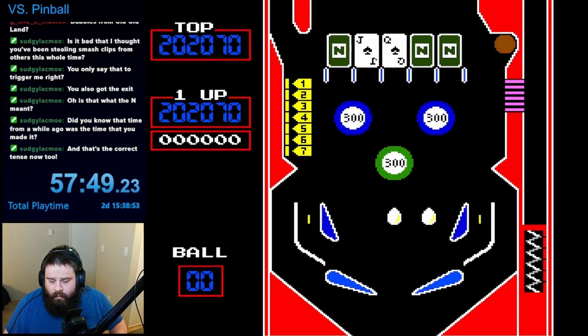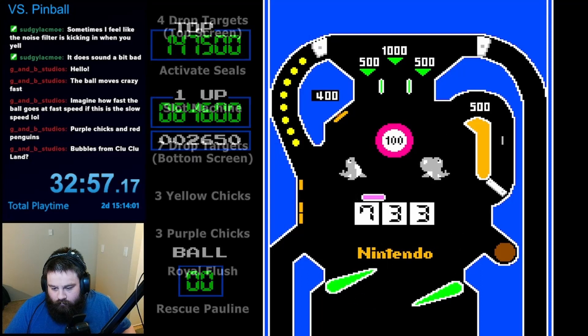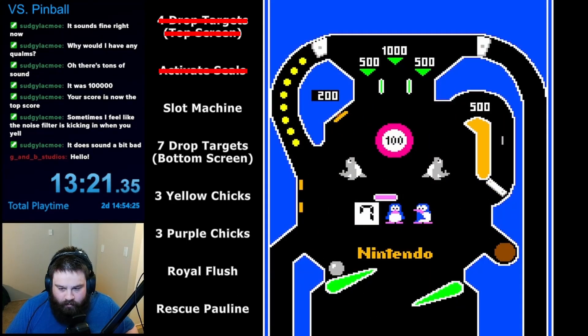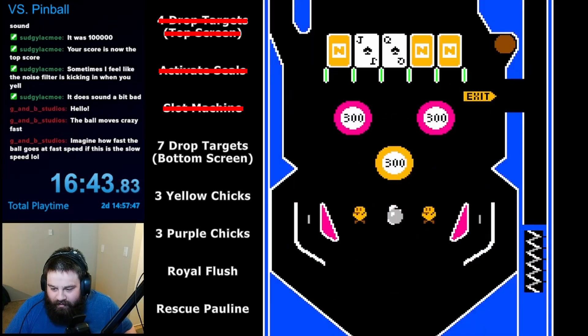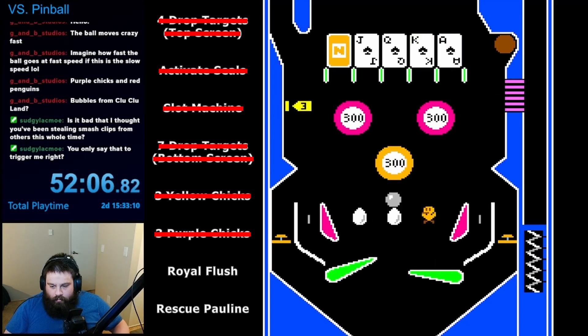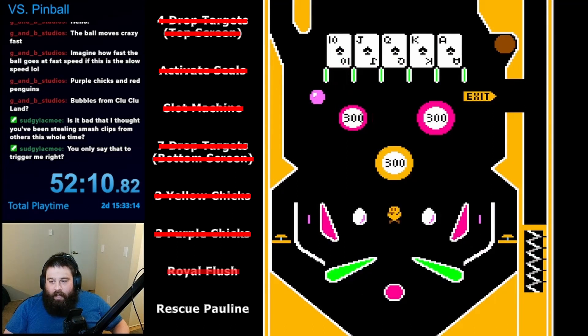Other than seeing that color change at 200,000 points, the only other goal I really wanted to do was to clear all the challenges again. In my first attempt, I cleared the four drop targets on the top screen, and I activated the seals. In my third attempt, I managed to get three penguins in a row in the slot machine, and on my fourth run, I lined up three yellow chicks, three purple chicks, and knocked down all drop targets on the bottom screen. I was making good progress so far, but it wasn't until my tenth run that I finally got the royal flush.